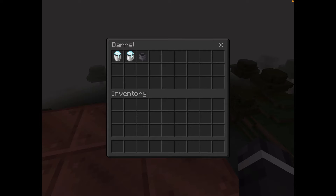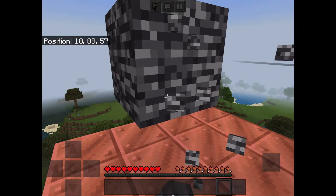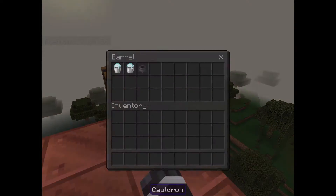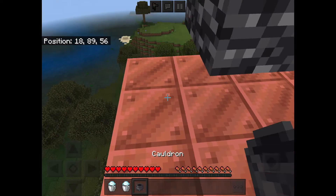This is the second glitch — this is how to break bedrock. Yes, the unbreakable block. You can't even put a scratch in it, but you can break it with just three items: a powdered snow bucket, another powdered snow bucket, and a cauldron.